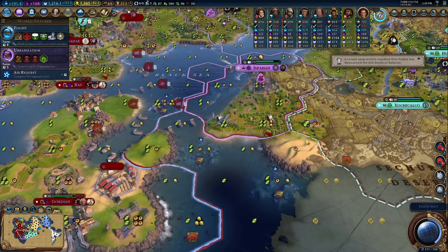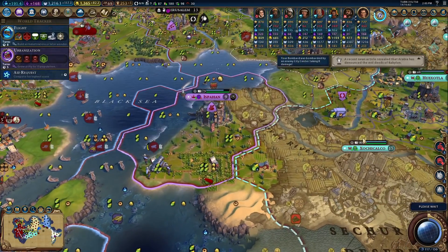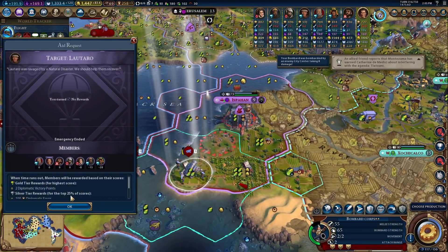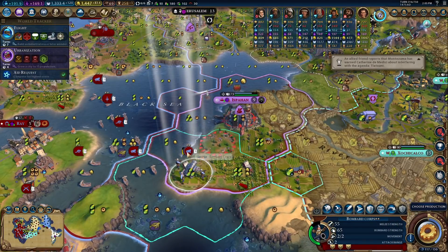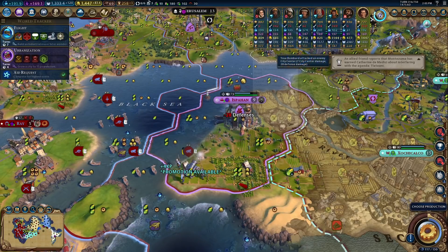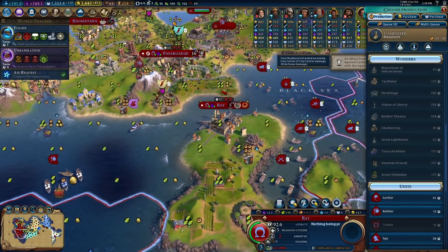I'm going to intentionally milk these guys for XP — we have an alliance with them anyway. I'm betting the next one gives us a promotion. We should get four from a bombard, which means we can sit here and heal from the promotion. But mostly what I'm going to do is move that unit out.